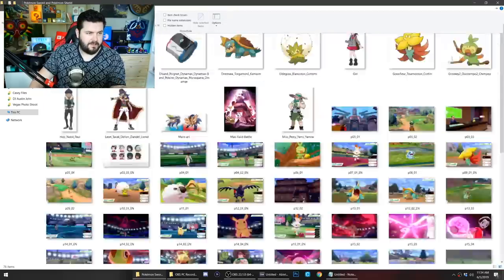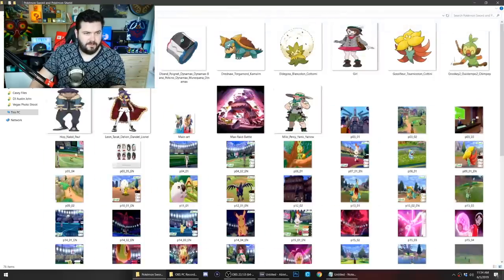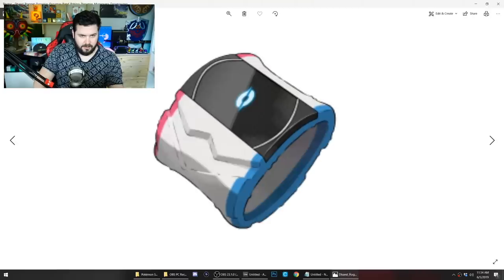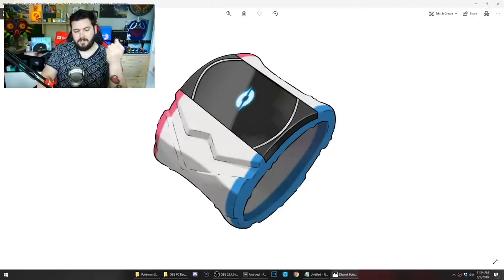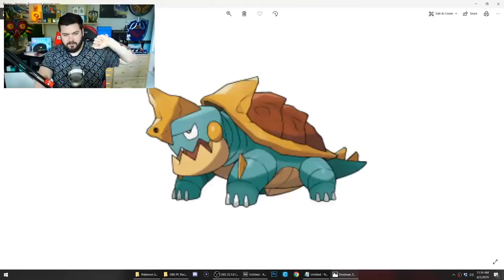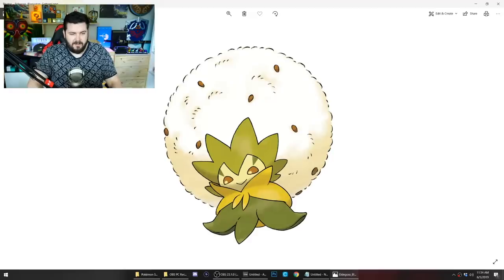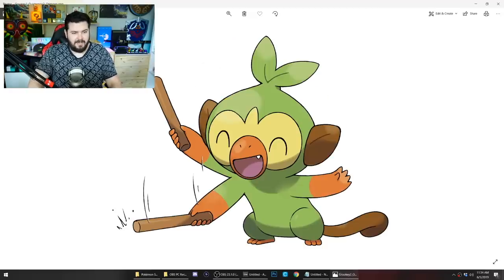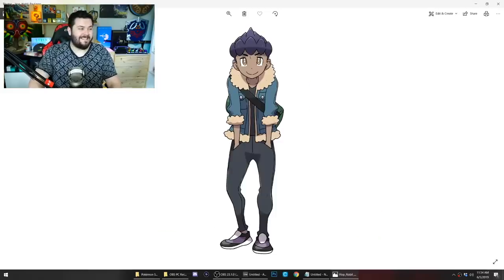I wanted to take a quick look at the press kit that went out to see if there's anything super useful. We get high resolution pictures of the new Pokemon introduced to us, including the crow. Here is the new Dynamaxing bracelet. We have our rock salamander, our pollen puff, our female trainer, and Grookey in action — that angle makes it look like it has three arms, which is weird.